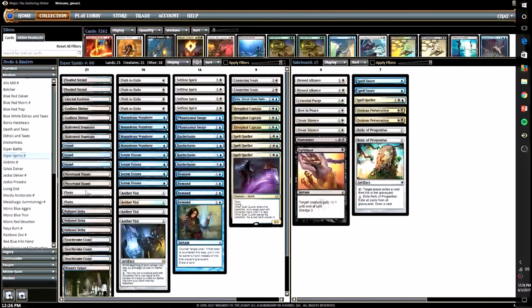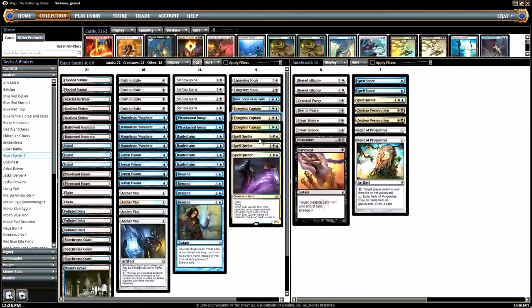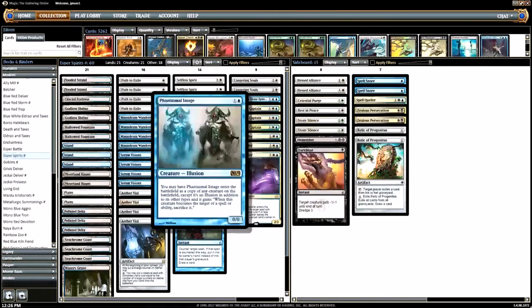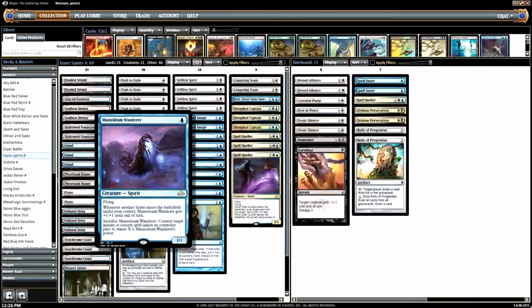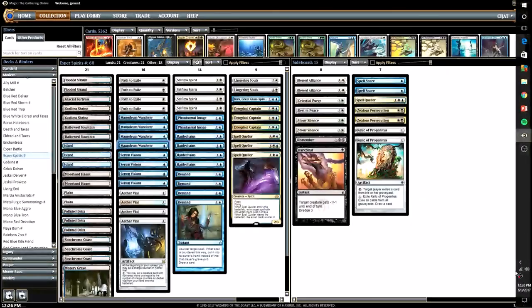Hey guys, welcome back. This is Modern Man here today and we are playing some more Esper Spirits in Modern. This deck's pretty fun. People don't really play it much anymore, which is unfortunate. I like the deck a ton. You're playing around synergies with Rattle Chains, Drogskoll Captain, Phantasmal Image, Selfless Spirit, all a bunch of good spirits. Mausoleum Wanderer. There's a standard deck for a split second, but with that said, let's go ahead and jump right into it.